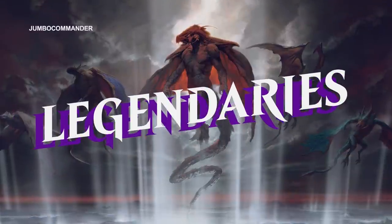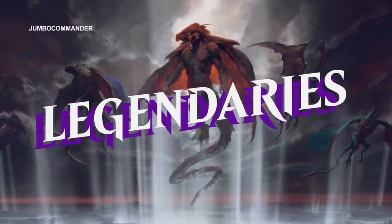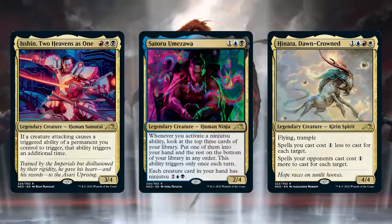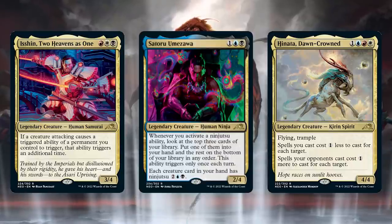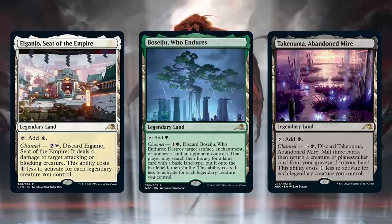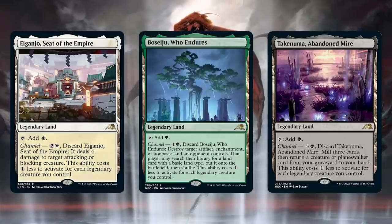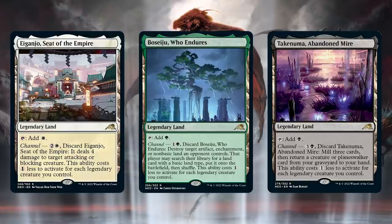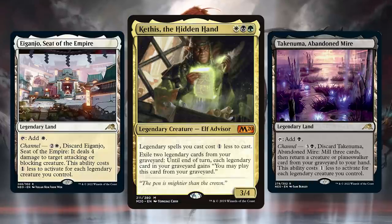Another archetype that got better is legendary matters, like Kethys the Hidden Hand. Kamigawa is packed full of legendaries. Not only does it have powerful, interesting creatures, I think that the legendary lands are a big thing too, allowing you to have that mana base that comes in untapped, that you can pitch into your graveyard, that enables Kethys really well.